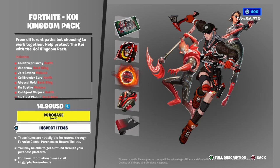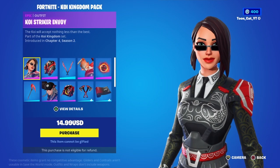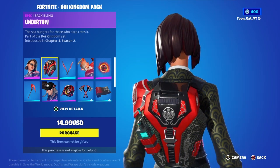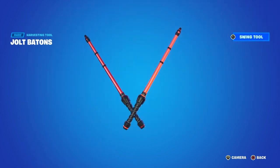It's $15 — I thought it was going to be $18, but nope, it's $15 instead. So let's inspect the items here. We got the Koi Striker Envoy with the Undertow back bling, the Jolt Buttons pickaxe. Oh, that's a beauty.